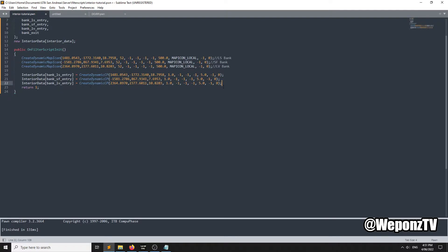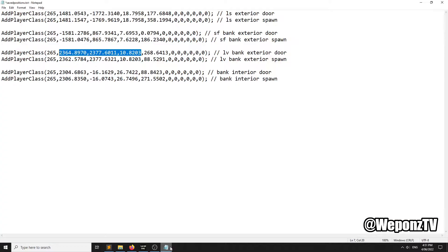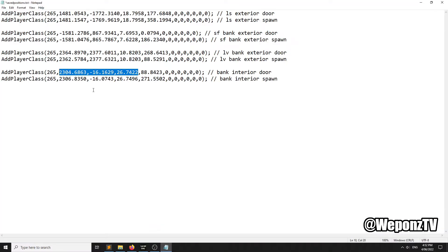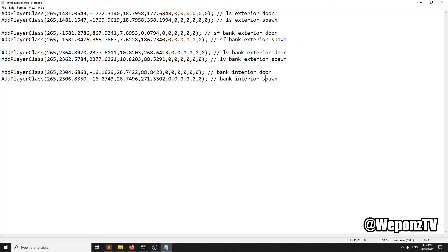Now we've created the entry checkpoints, we need to create the exit checkpoint. The exit checkpoint is obviously the interior door. There's the interior door exit. Now with the spawn locations, this is where they come in — when they actually walk into the checkpoint or the pickup.